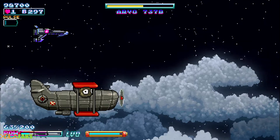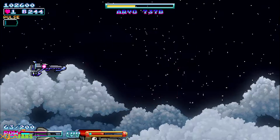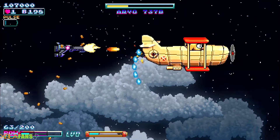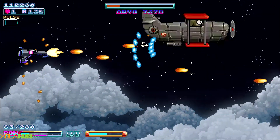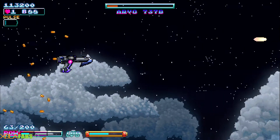It's almost time to summon Cthulhu. In the bottom left I have 63 of 200 — if I get to full power and keep collecting those coins, that number will go up and it'll actually give me a life if I fill it up.